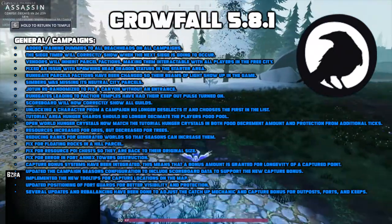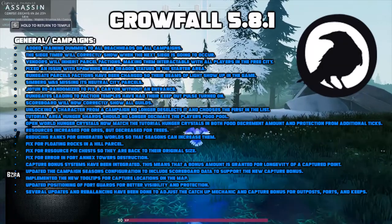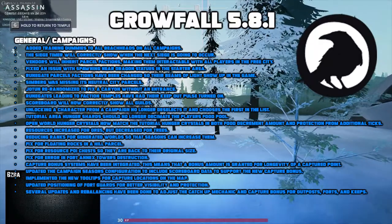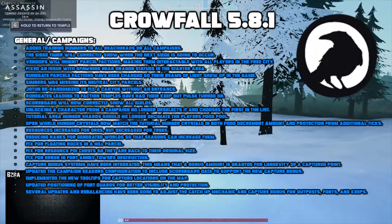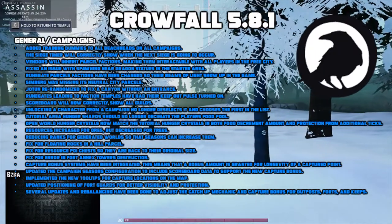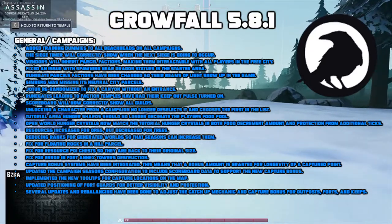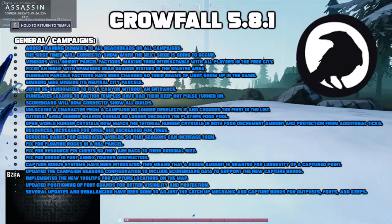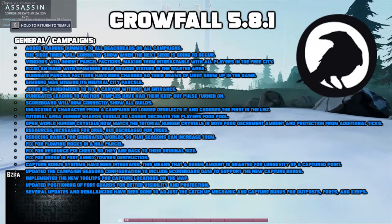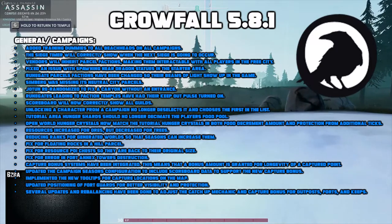Resources increased for ores but decreased for trees when buying from vendors. Reduced ranks for generated worlds so that the seasons can increase them. Fixed floating rocks in a hill parcel. Fixed resource POI chests so that they are back to their original size. Fixed an error in Fort Anax Towers destruction. Capture bonus systems have been integrated — the bonus amount is granted for longevity of a captured point. Updated the campaign seasons configuration to include scoreboard data to support the new capture bonus.